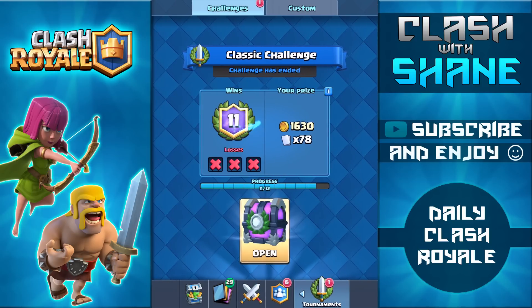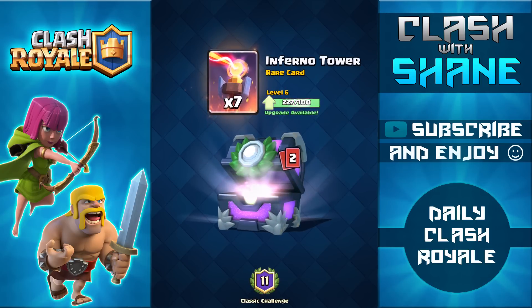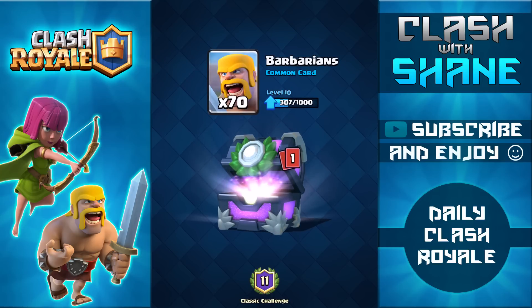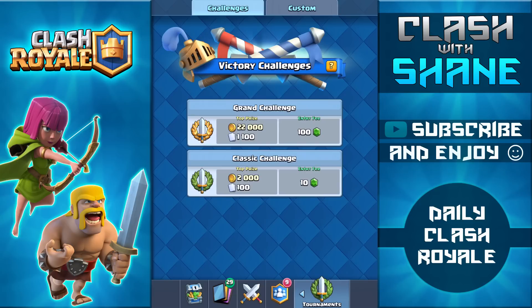Let's go ahead here and open up this chest that I finally got, getting 1600 gold and seven inferno towers. Been seeing a lot of people using inferno towers recently in these tournaments. 70 barbarians — definitely pretty good for the 10 gem cost — and finally one expo. Never going to use that card but overall not too bad for only a 10 gem entry cost. Let's take a look at a few replays using this deck in this tournament.